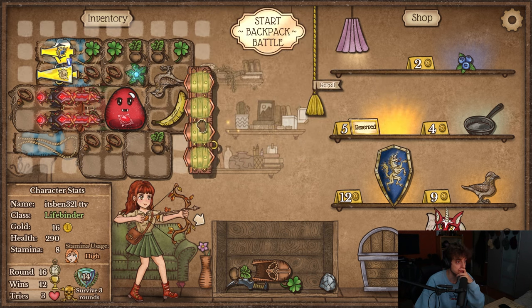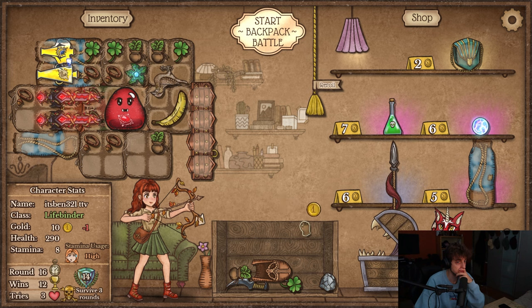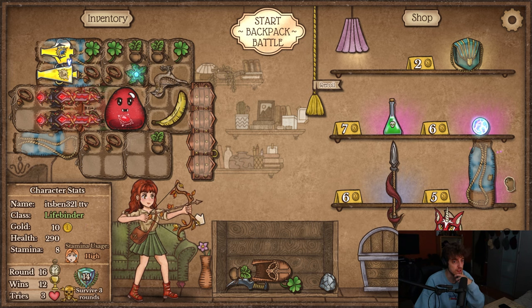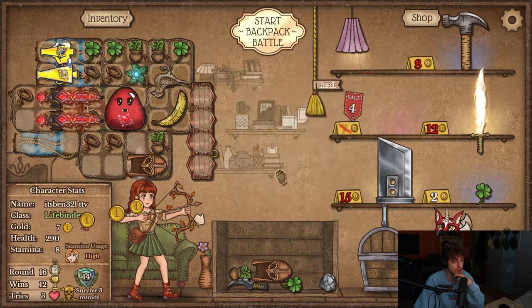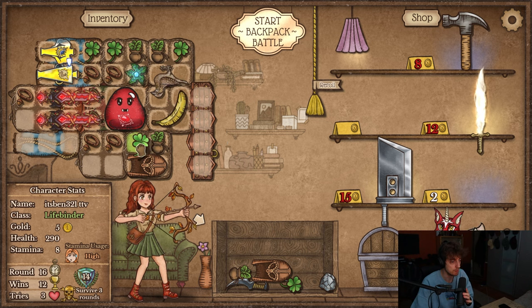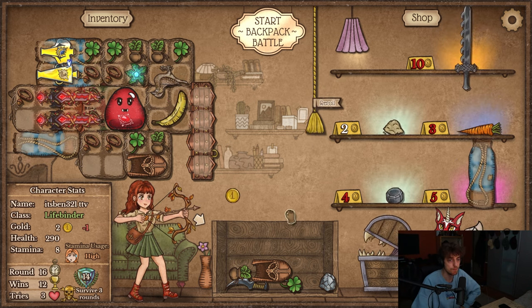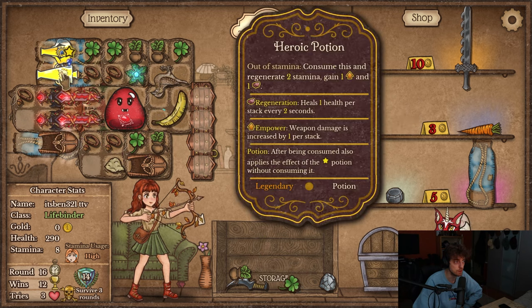Is that a bird? Shield? Let's go for things that actually make me live. Another clover? I'll take it because they might play bird against me — it's cheap anyway. If they play bird against me, I need to at least have some accuracy left.